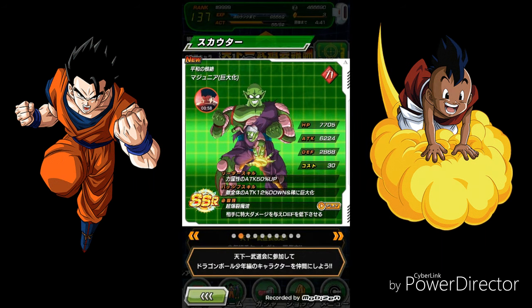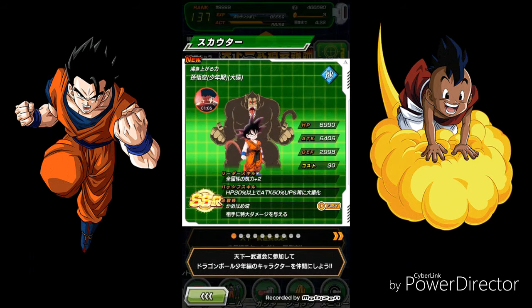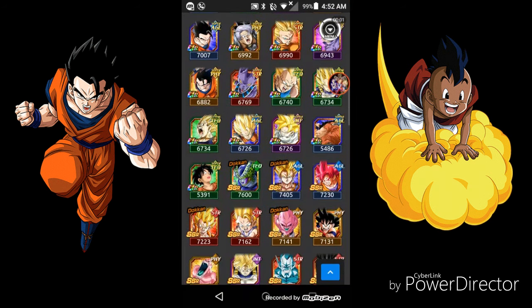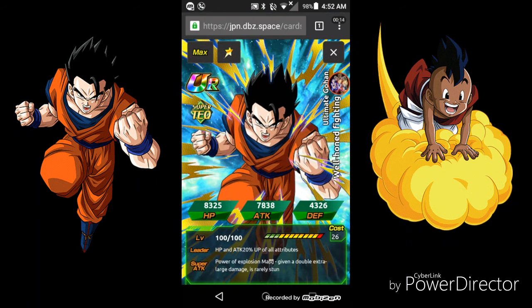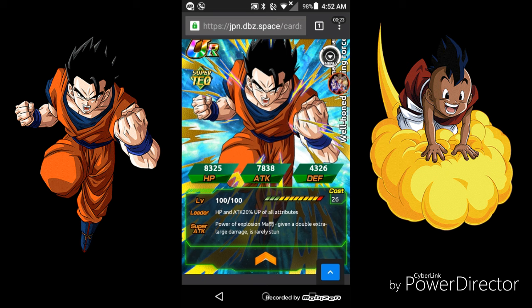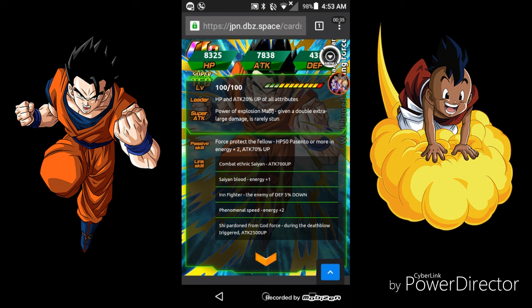Goku and the gaming computer — just 2 new SSRs, hopefully increases the legs. So I recorded it but I forgot to put the audio on, it was all muted. Let's do this again. So let's look at this — it's got a real stun, supreme damage. HP 50% or more gives ki+2 and attack 70% up. This is really good actually.